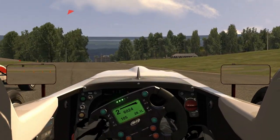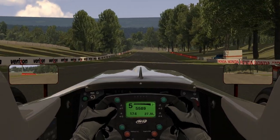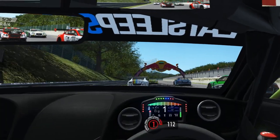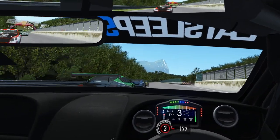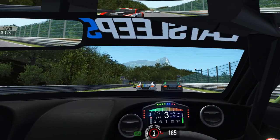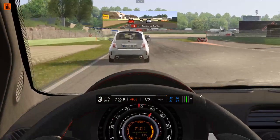So, you've got your wheel, your sim, your PC, and your monitor — what now? Connect your controller, start a sim, choose a car, choose a track, and drive. Get to know how a car feels in a sim, how a track feels, build up your muscle memory, and just race, race, race.